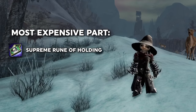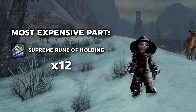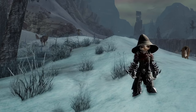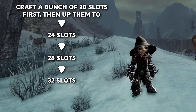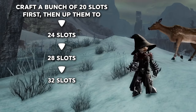The most expensive part of any 32 slot bag, no matter the route you go, is the Supreme Runes of Holding you will most likely need to buy off the trading post. Because of this, each finished 32 slot bag is usually over 100 gold to craft. But you can use these recipes to make a whole bunch of 20 slots, then upgrade them all to 24s, then all to 28s, and so on over time as you are able.